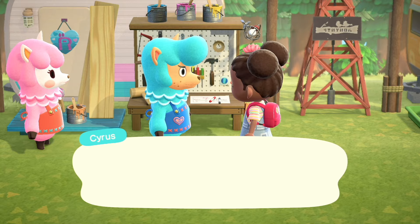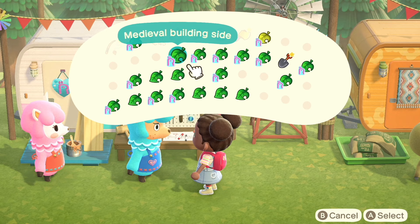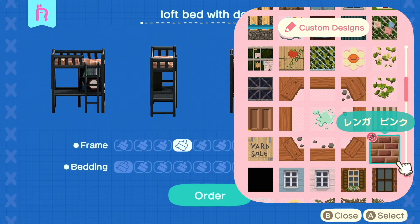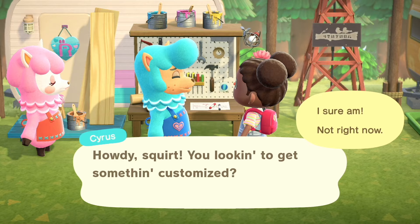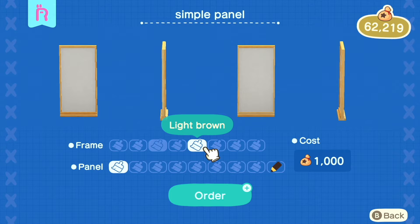Oh, Leaf is here — I might as well pick up some bushes and shrubs from him. I might do that series before I actually start my next island. If you're interested, definitely let me know down below. I think I might do it anyway — I might try out one video like that and see how it performs on the channel. That's honestly one of my favorite parts about starting a new island, just coming up with a new theme, and I have a few ideas already. Okay, so now I have a few white simple panels, but these need to be brown.